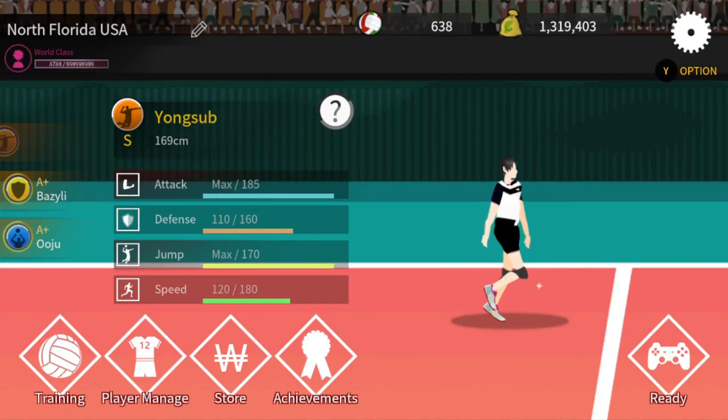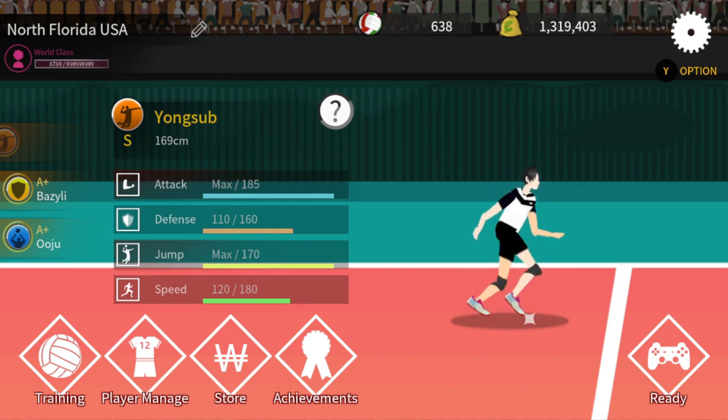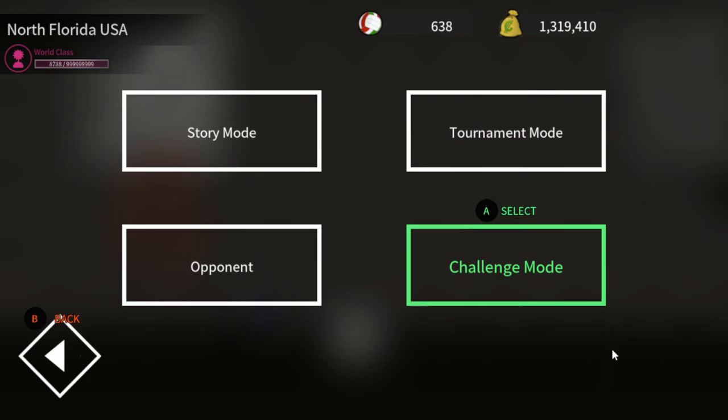All right, good evening my friends. This is Spike Volleyball and we're gonna play Stage 3 of the challenge story — the beach volleyball story. We're gonna be using Young Sub tonight, so just see how it goes.